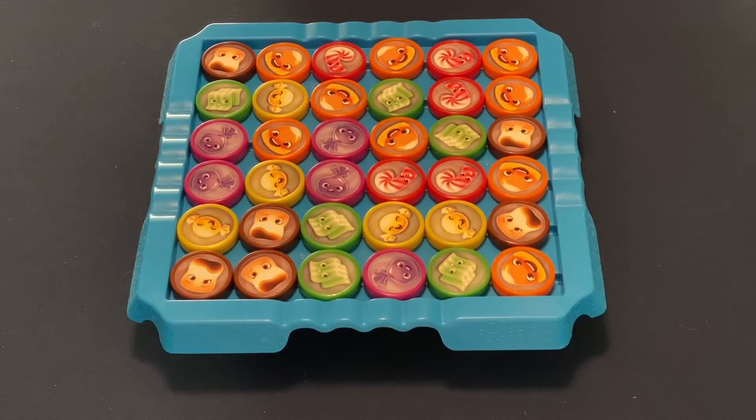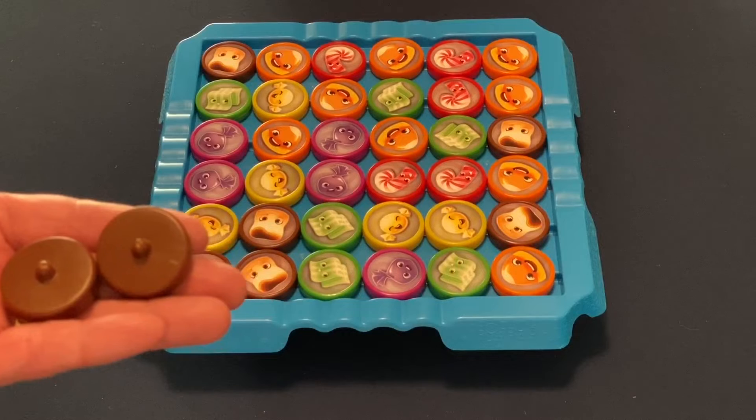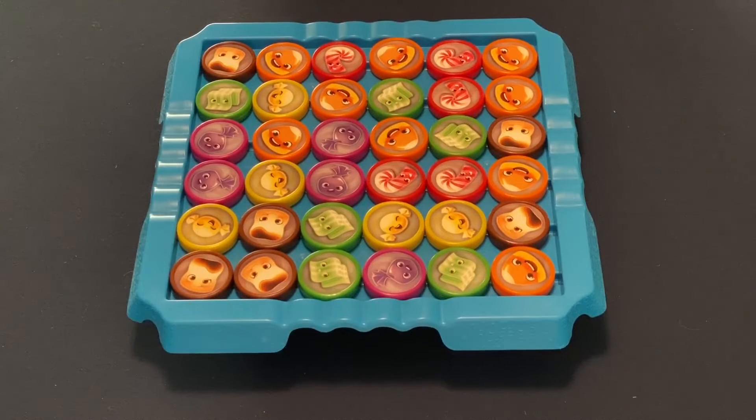Once you get to the point where you can no longer make a match, and all players agree there are no matches to be made, you can take one randomly from the bag and swap it with one on the board. If that doesn't create a match, the next player gets to go. At the end of a player's turn, any extra candies that were set aside go back in the bag.